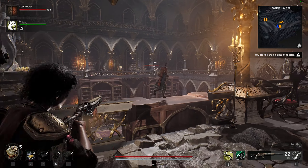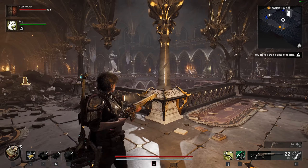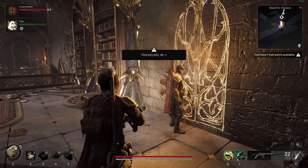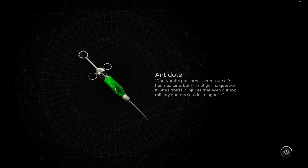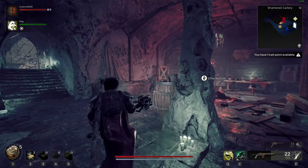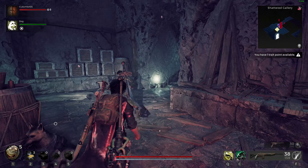Everyone okay? Yeah, alright. Magic door, tell me your secrets. Oh, now it's marked. At least I remembered where it was. Shattered — great checkpoint.